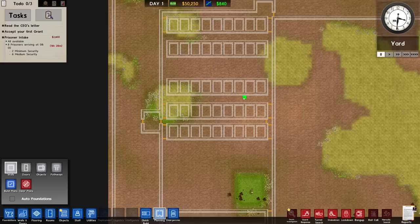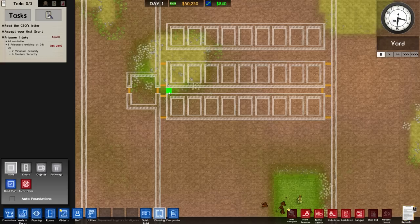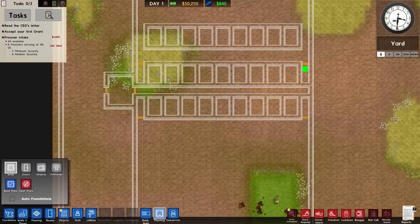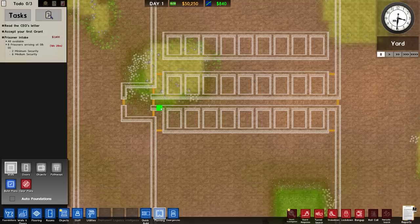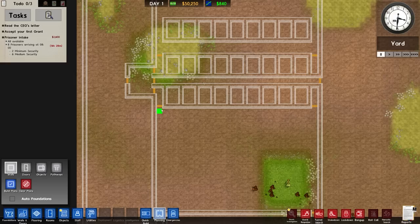By adding in this additional security layer allowing easy access for guards into the facility, I've also compromised security. The other option would be to completely remove those and put in doors like that - but we'd still have an issue, because if these prisoners want to get to here they can smash through this and through the security room. They could do that.